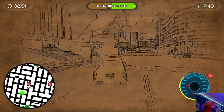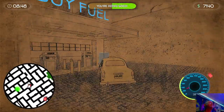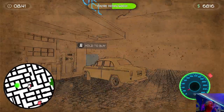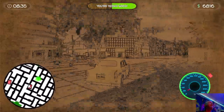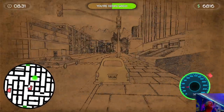Let's get some gas — there should be a gas station right here. Just hold your A button to fill up the tank. I did a video on this maybe two weeks ago covering this game. All right, I got a customer — that's what the green light is up here.